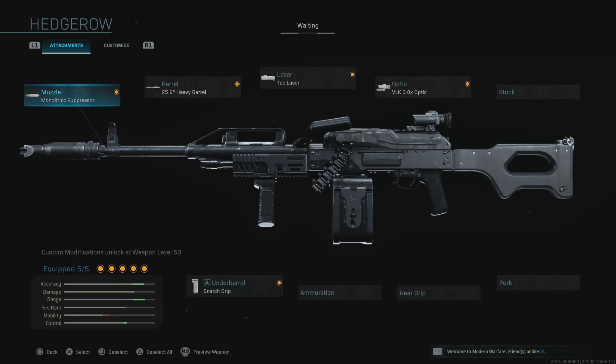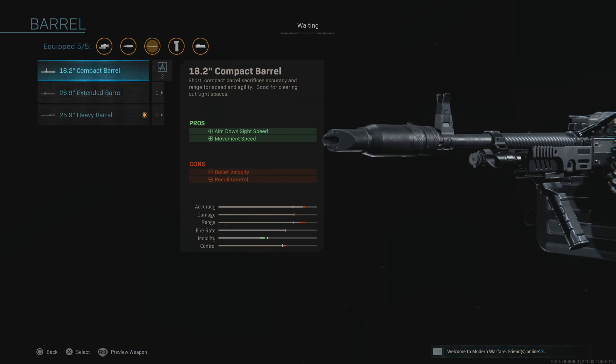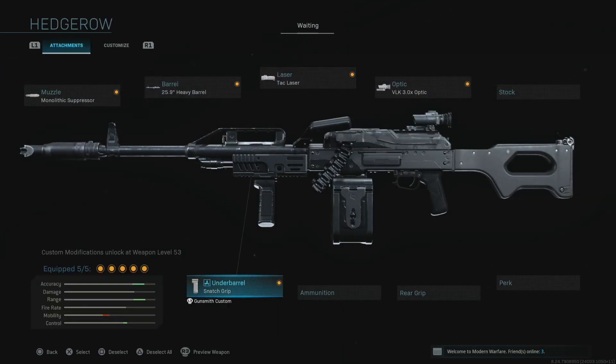So what do we equip the PKM with? Monolithic suppressor, of course. I like the heavy barrel — a perfect medium between the extended, which is cumbersome, and the compact, which drastically reduces bullet velocity. Then the TAC laser for faster ADS and shot stabilization. The VLK 3x optic is perfect for long-range engagements and target acquisition. Finally, the snatch grip — a unique attachment that helps with recoil control and gets you on sight faster, which is definitely needed on a big heavy LMG like this.